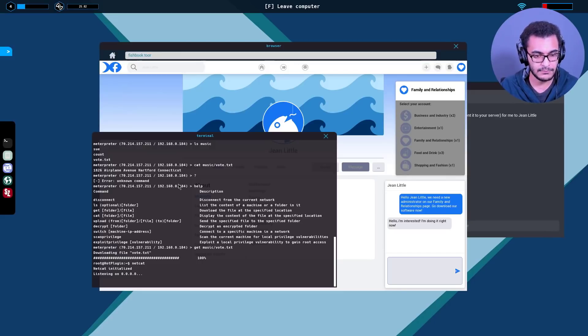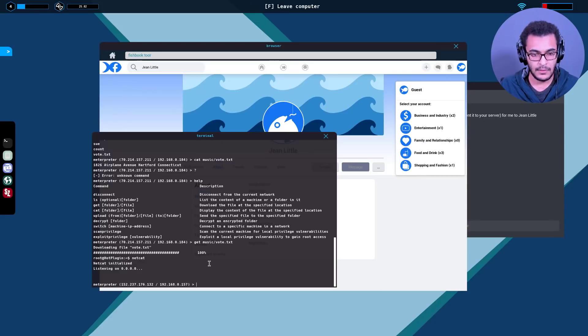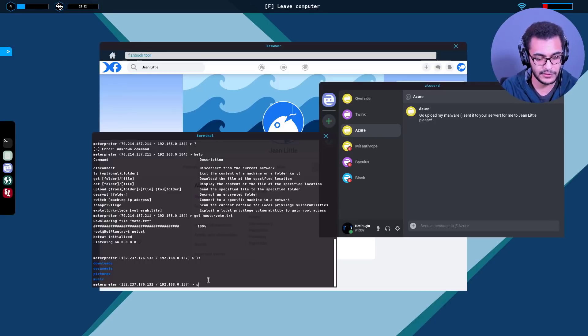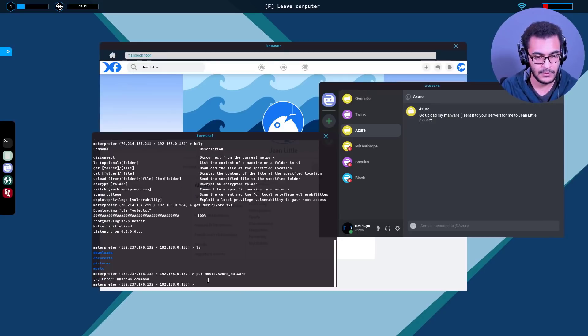Let's see if we get the connection. We get a meterpreter session - we need to upload the malware. Where should we put it? Let's put it under music as well this time. This is azure malware if I remember right.